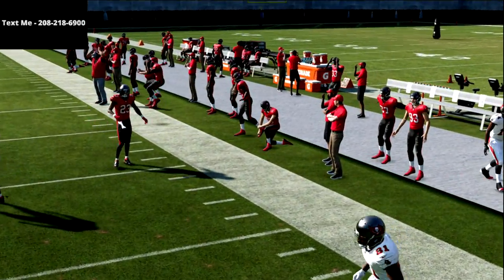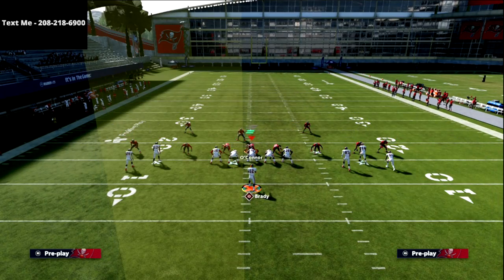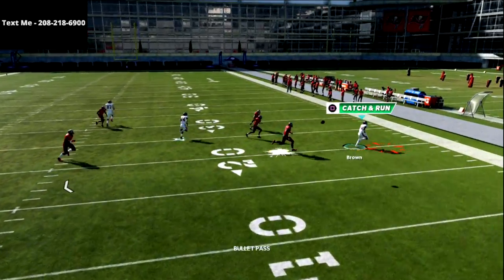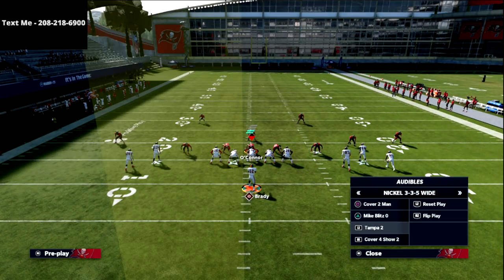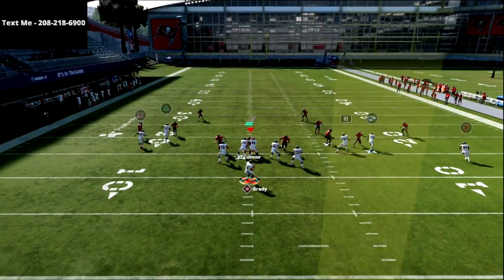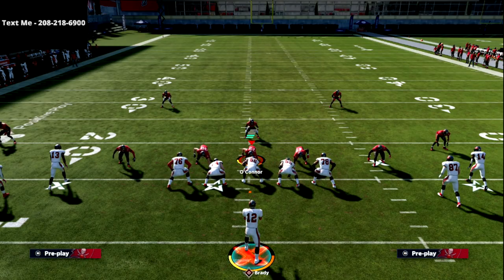The corner route to the right is going to be consistently open out of the bunch wide. It's a very unique placement — that corner route is in the slot position rather than compressed like in gun bunch, so it has outside leverage and gets into a unique position. Your first read is the out route; just take it for five yards. If they put that guy in an outside quarter to take away the corner, that leaves the flat open, so take it consistently.